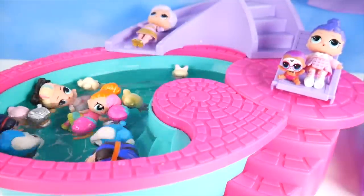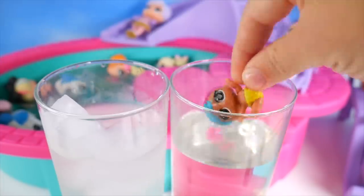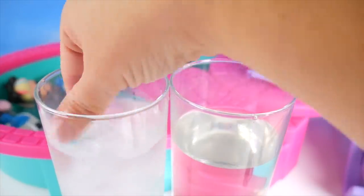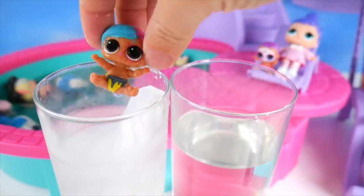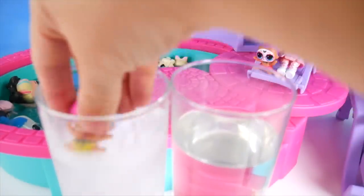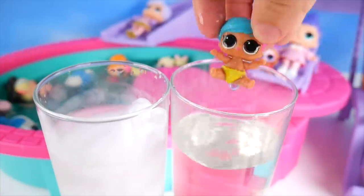Let's find out what they can all do! First up, little Splatters — I'm gonna dip her in the warm water. Here's how she looks with our little yellow bottoms. And into the cold water — she's got splatters on the bottoms now too, and a little heart on her back! Then when you put her in the warm, it all goes away.